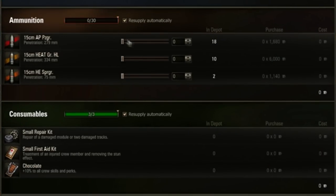Here is what you do. You buy rammer, gun laying drive, and camonet. You load about two thirds AP, and save the rest for premium rounds to deal with Russian clone number 318.